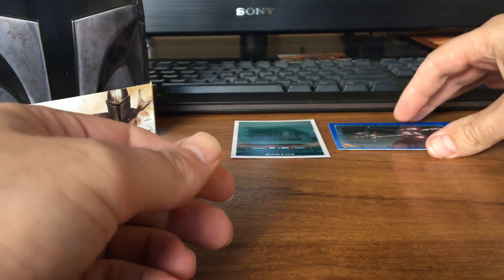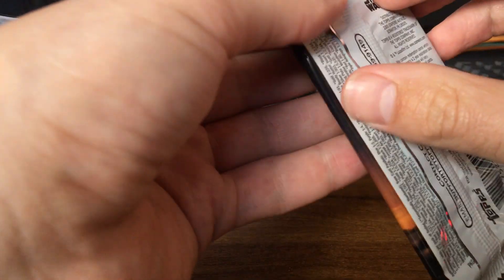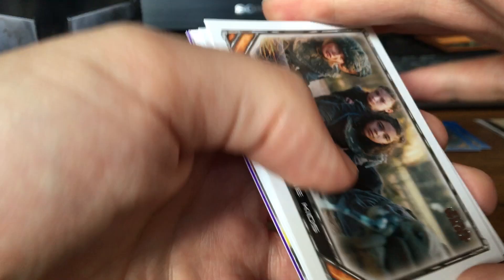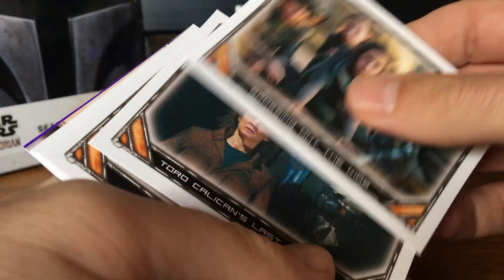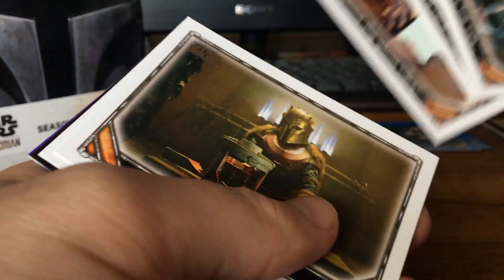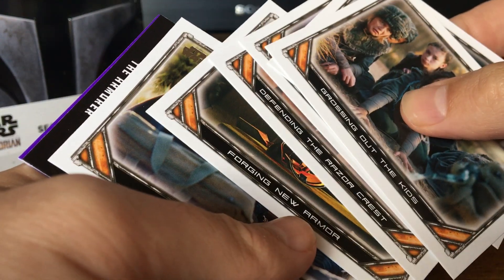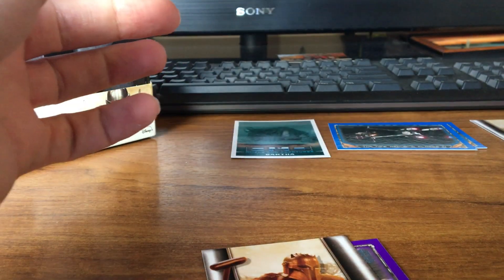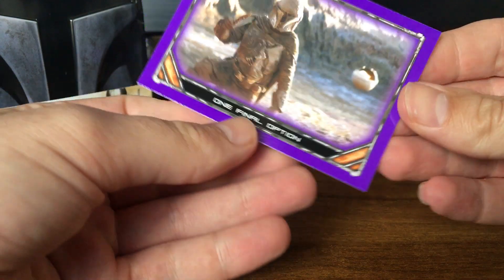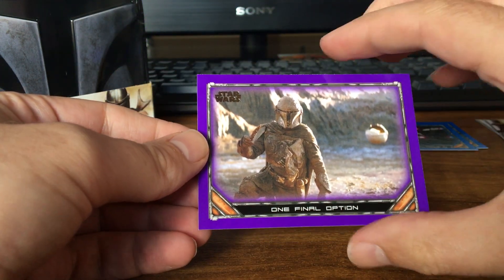New Republic Closes In. Card 14. And what do we get? It's The Armourer — I'm not even sure if I've had The Armourer yet, I don't think I have. So maybe I've got a lot of those now. And we've got one final option with a purple border.